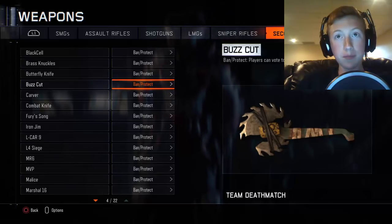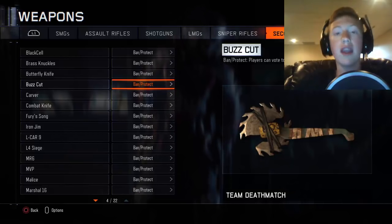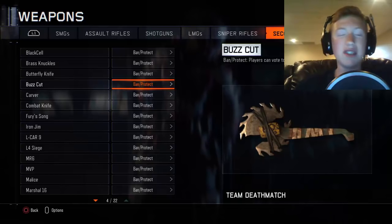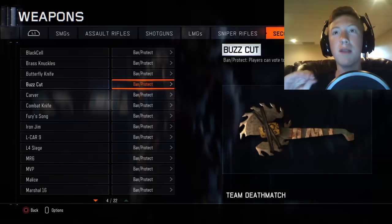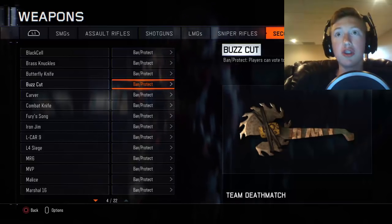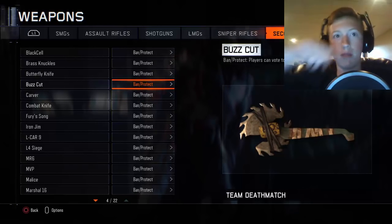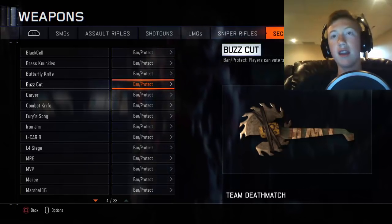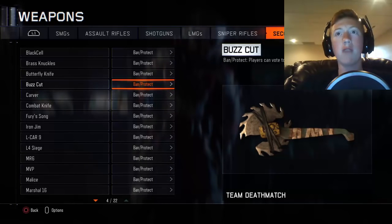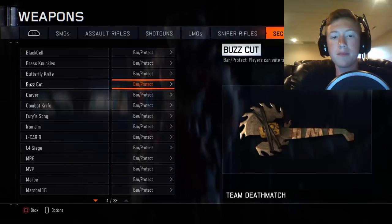As you can see on screen, they have added new melee weapons as well as two new ranged weapons. The very first melee weapon is called the Buzz Cut — this looks awesome. It is basically a buzz saw, and it looks really cool. It's going to cut people up massively, and I'm really excited for that one — it's probably my favorite melee weapon.